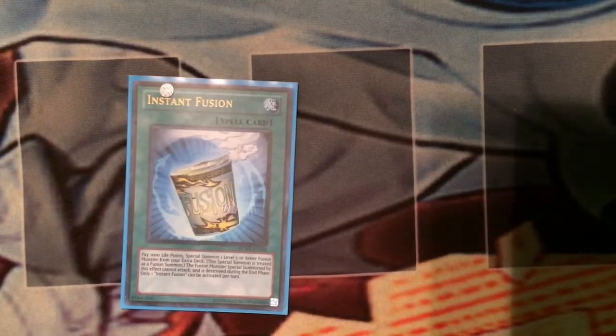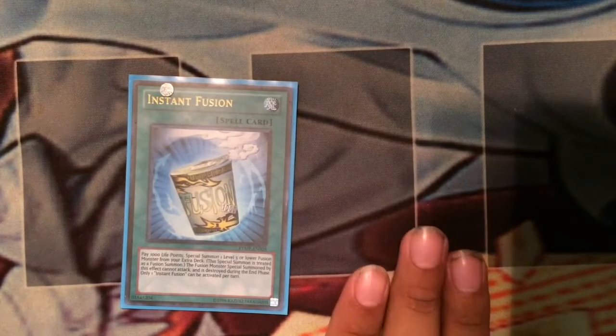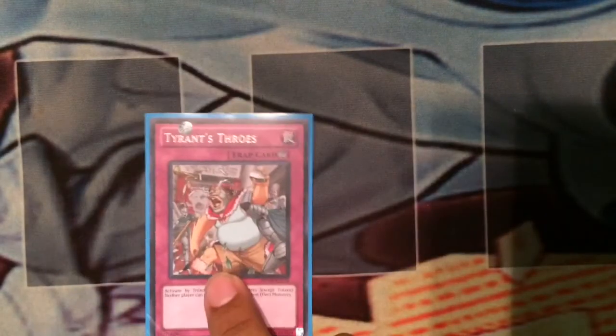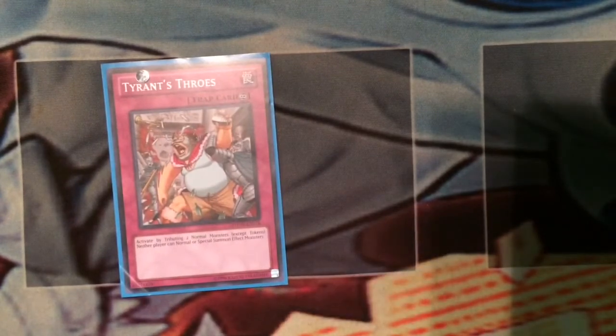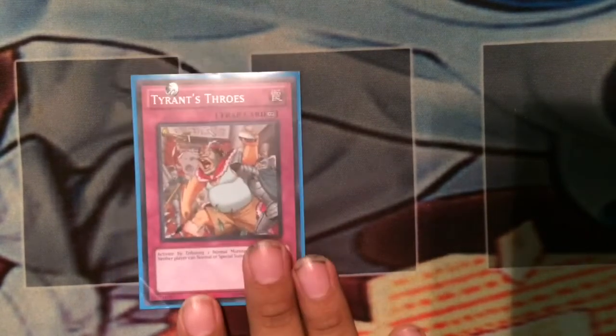One Instant Fusion - I only have one target at the moment, I'll talk about that later. When Noden comes out this will be more reliable. I also have another tech I could suggest - I'll speak about that in a bit. One Upstart Goblin, which you can bump up to three if you want. It's actually really good - the only reason I have one is because I just own one.